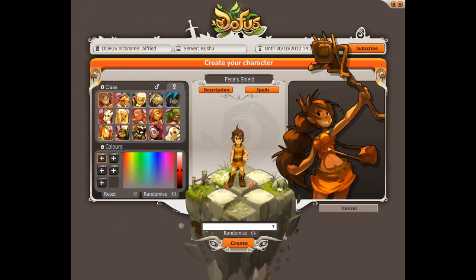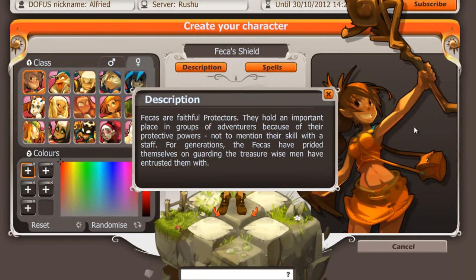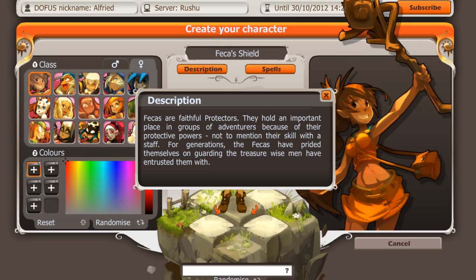To start it off, the class FECA, according to Ankama, are faithful protectors. They hold an important place in groups of adventurers because of their protective powers, not to mention their skill with the staff. For generations, the FECA have prided themselves on guarding what treasures wise men have entrusted with.